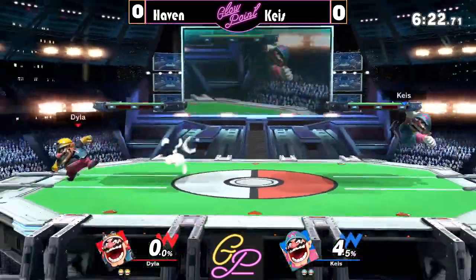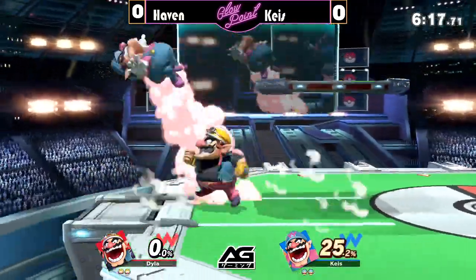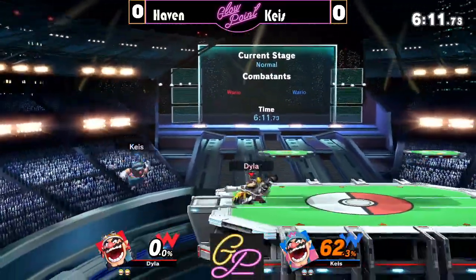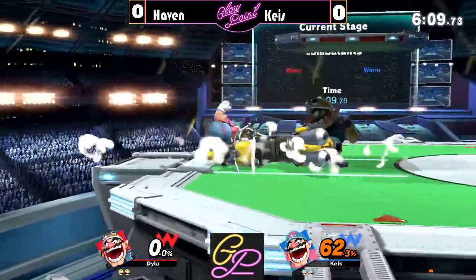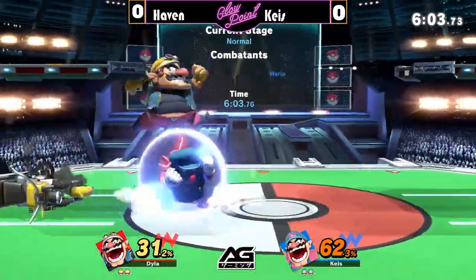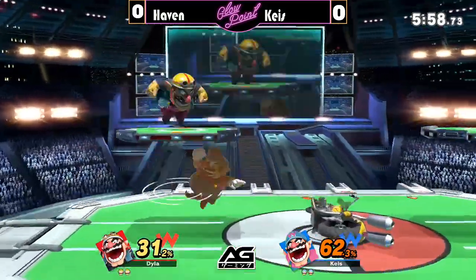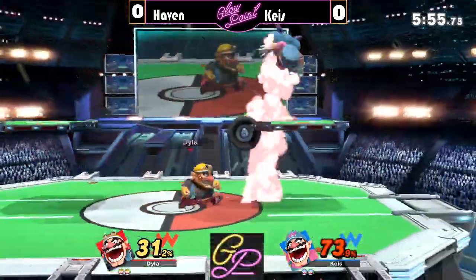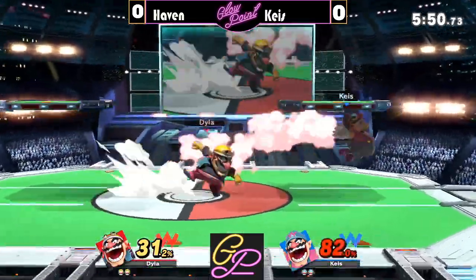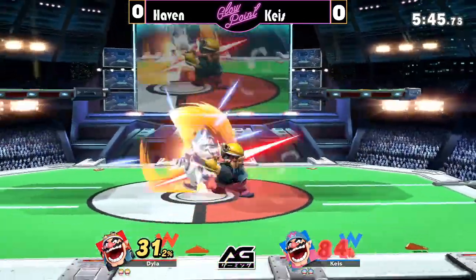Both of them are trying to initiate something and nobody's able to find it. They both know to give up a little bit of stage and respect the other. When Haven landed that neutral air, he was able to land so much alongside it. These neutral air combos are going to be crucial throughout this, as is the waft mechanic. I can't wait to see how both players use waft differently. Both of them have a waft on deck right now, as you can see from the fact that Wario is glowing.